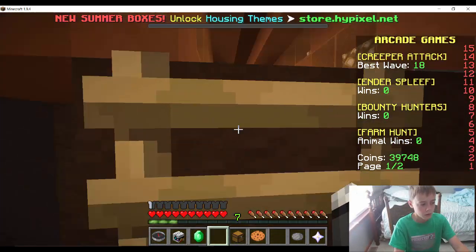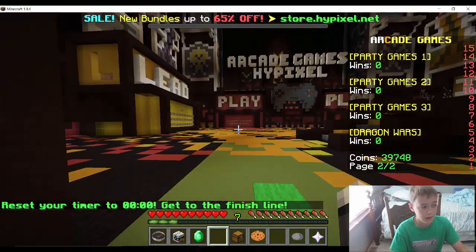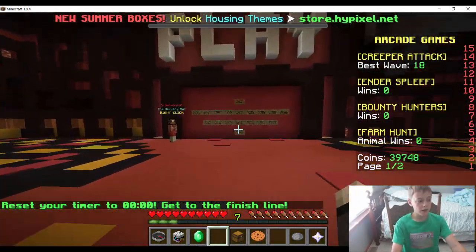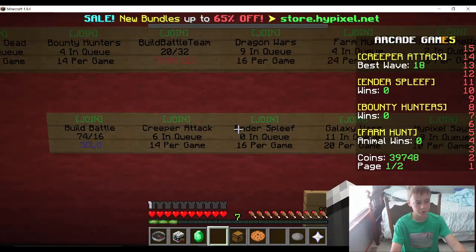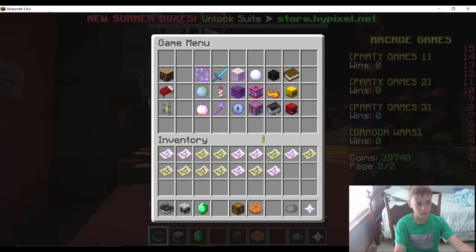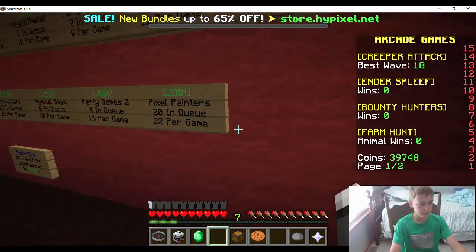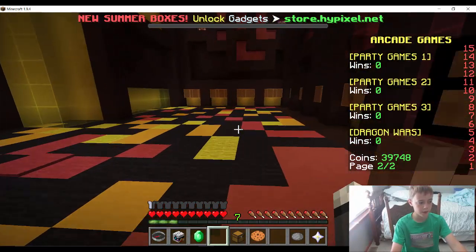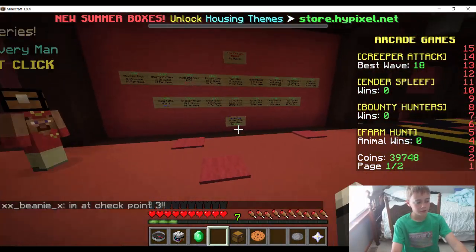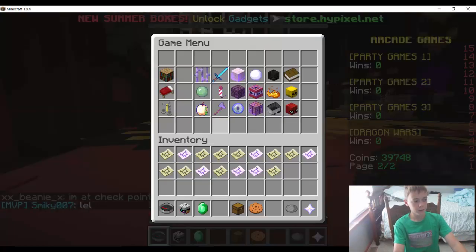I'm not fooling around with this parkour anymore. Let's go play — see if I can find it. Okay, we're in. You know what, the easy way is to just go like this. By the way, you notice I got a freaking epic texture pack — makes everything look more sharp. It's a Faithful texture pack because I don't like really changing the whole game. It looks pretty cool. Alright, let's play some Build Battle.